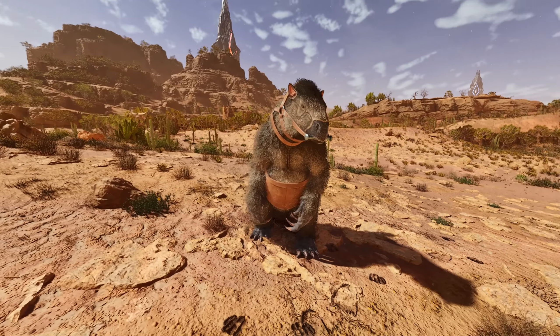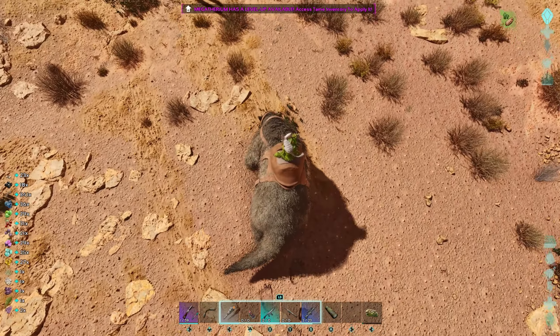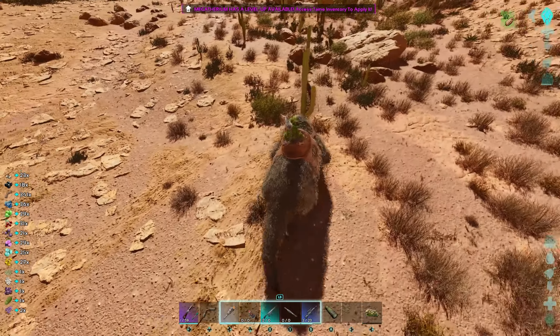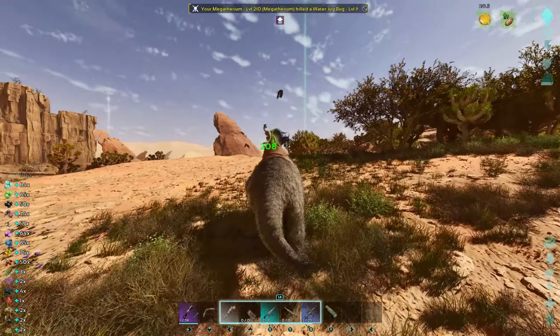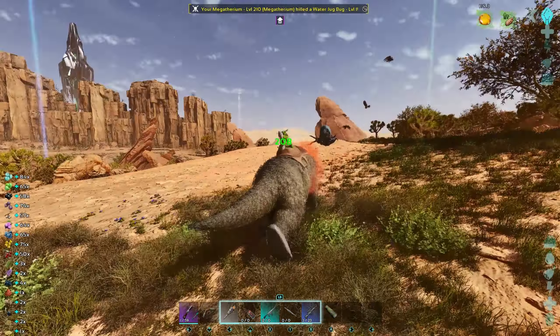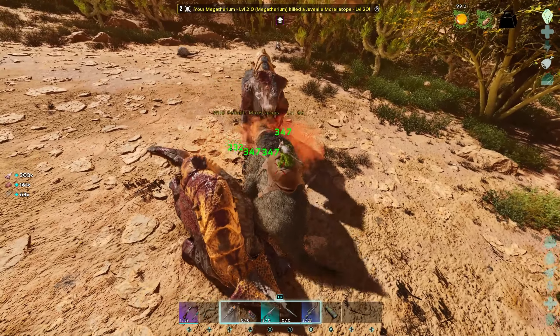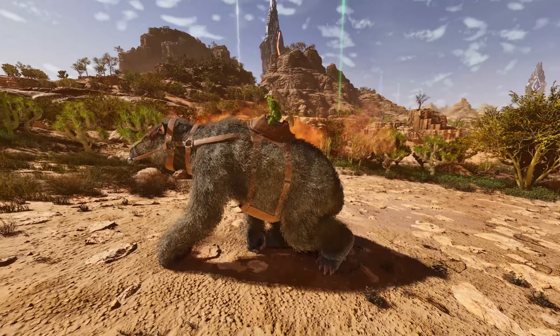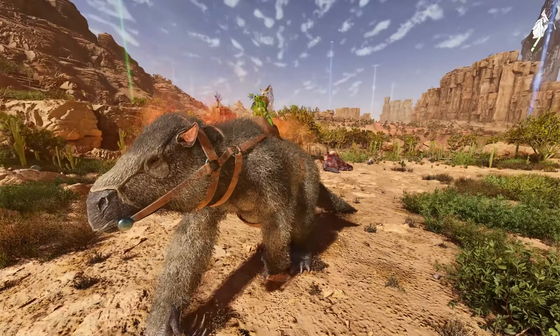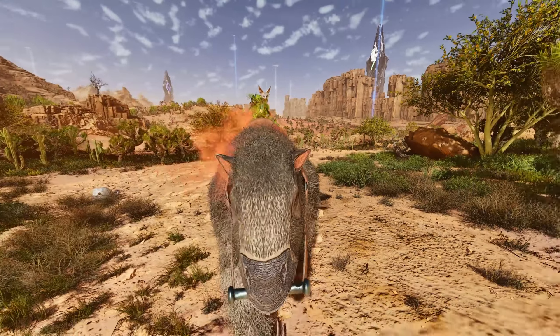Number three, the Megatherium. This is a crazy OP dino. It hits hard, collects plants and fibers, and it gets a damage boost from killing insects, which is huge because most of the creatures in the desert are insect-type mobs. They have great weight and stamina, but most importantly they make you invisible to most dinos when you ride them, so no stupid fights unless you actually want to fight something.